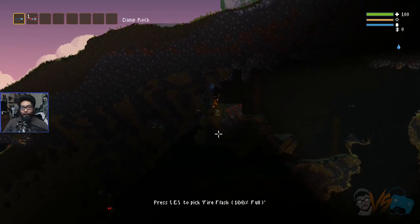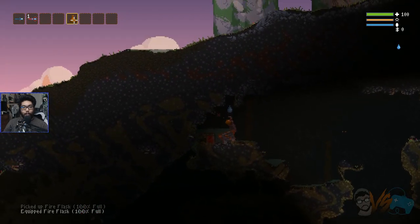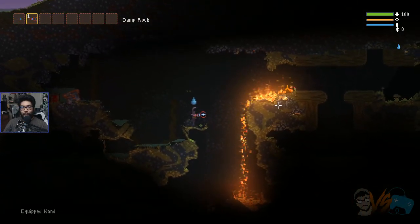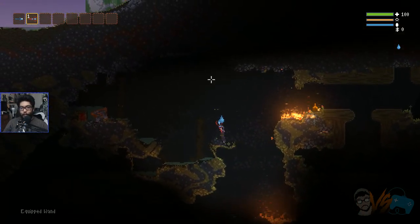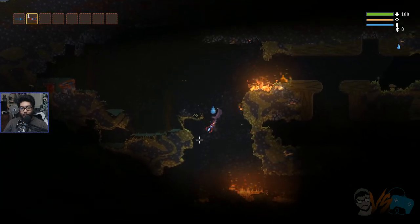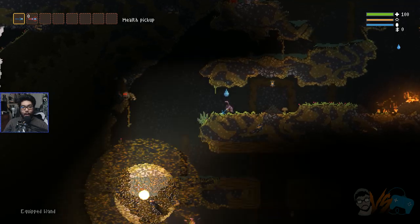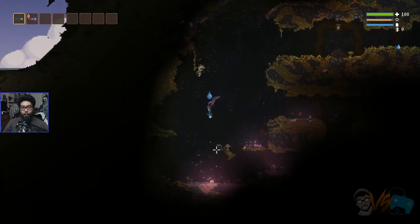Press E to pick up a fire flask. How do I use it? It's burning. I actually pressed four or five and it didn't go to it. Look at all that. Probably shouldn't have done that. Oops — that's my last bomb. I'm about to blow up a health pickup. My bombs are gone, boys.